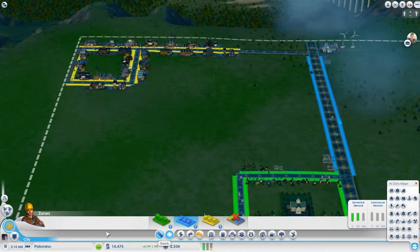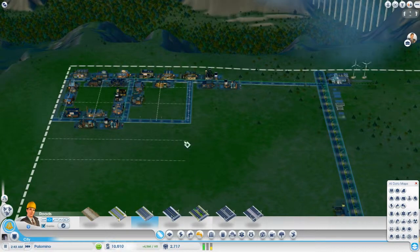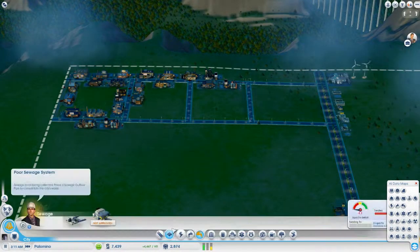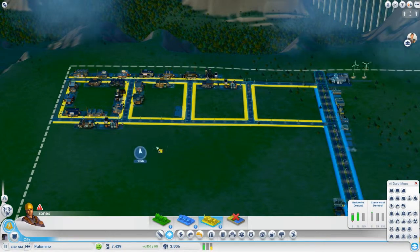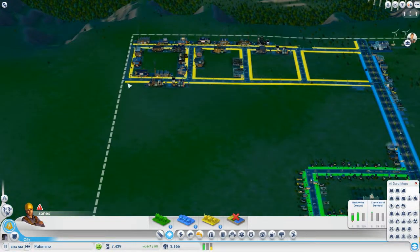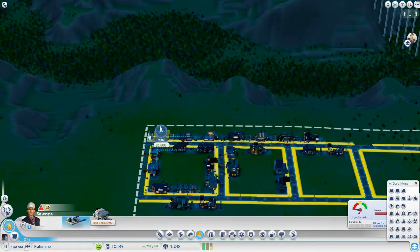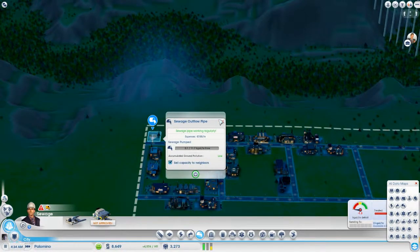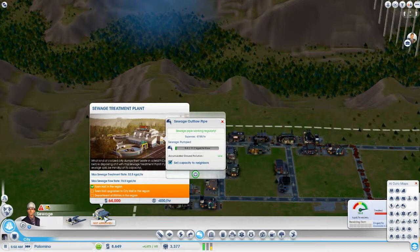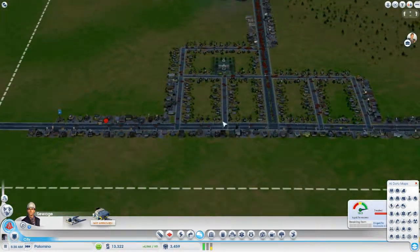People want more industrial. We'll stick some more of that down here. We need sewage — that's a problem we are having. We definitely need sewage. We'll fill that in as well. When that starts to overflow, then we can get a sewage treatment plant. We need to upgrade our town hall to city hall.